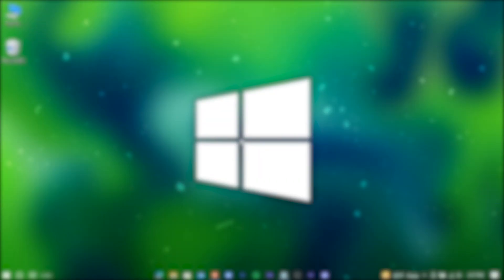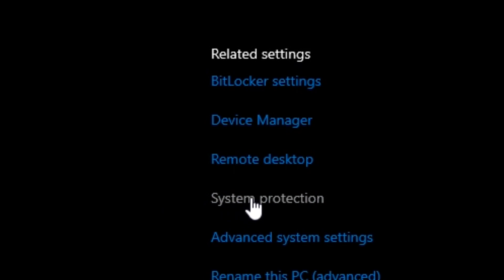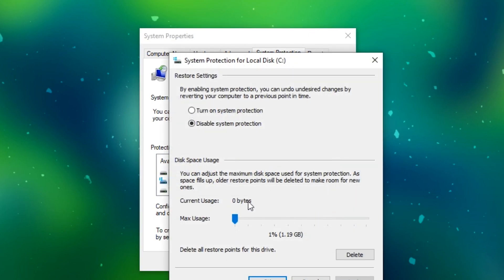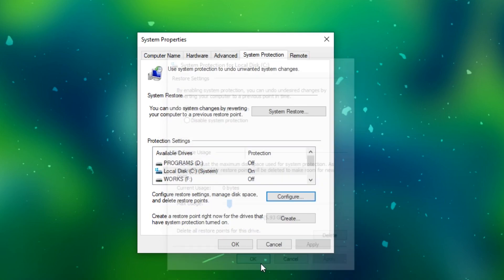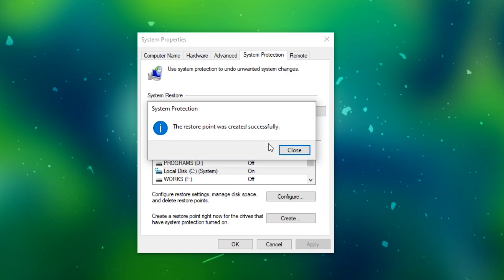Now, before doing any kind of optimization, create a restore point. Go to your PC's properties and press on System Protection. Select a drive and press on Configure. Check the option and drag it to five percent. Hit Apply, then OK. Hit Create, give it a name, and now you're done creating a restore point.